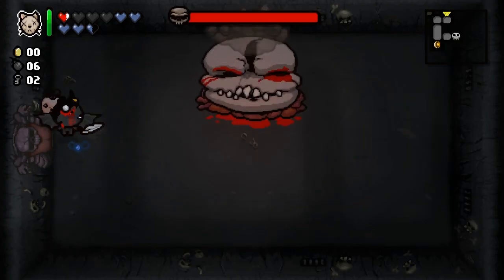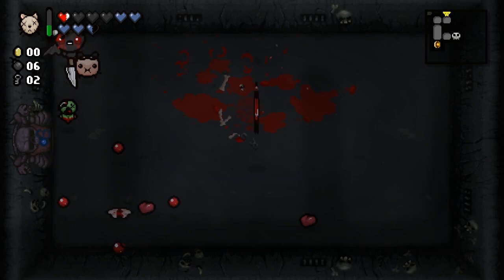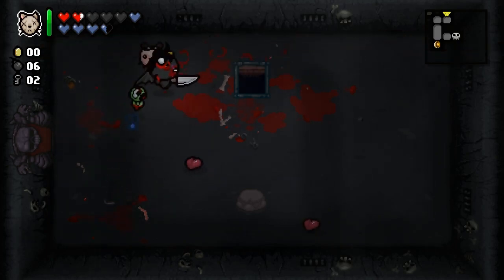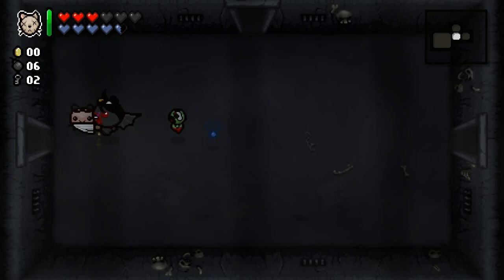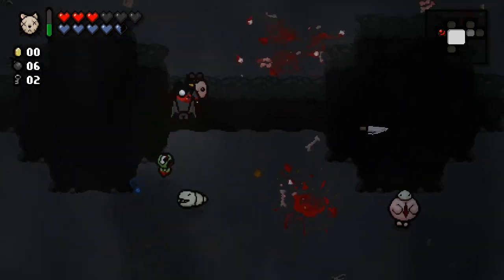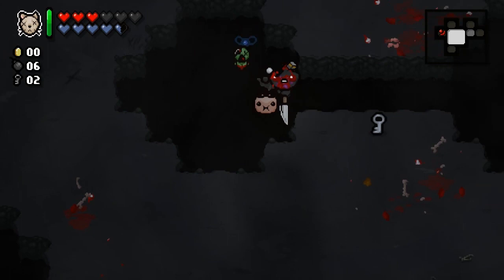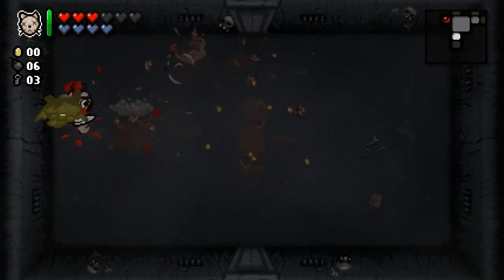Who are we facing? The Gate. And we picked up the Placenta. It's HP up and regeneration. I've noticed the regeneration before — it's like a half a heart every once in a while. But I'm wondering: is it for every certain number of enemies you kill, or is it if you have a half-full heart container and it randomly charges it up to full?